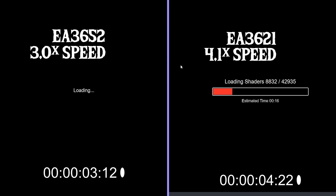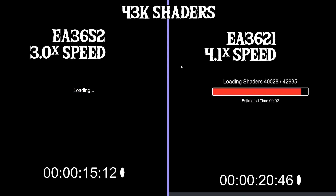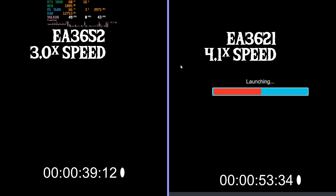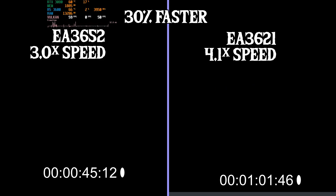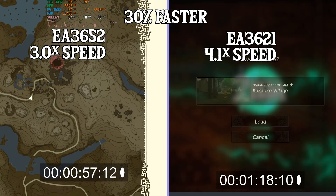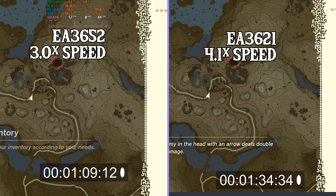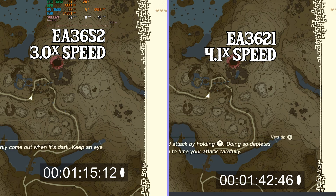Loading is significantly improved from beginning to end. This is on 43k shader cache. Both of these videos are significantly sped up in order to end at the exact same time. We're looking at about 50% faster loading on the newest version, considering that EA3621 was already about 100% faster on the previous version. In my opinion this is a very big change — still nowhere near as fast as simulodding, but it is getting there.